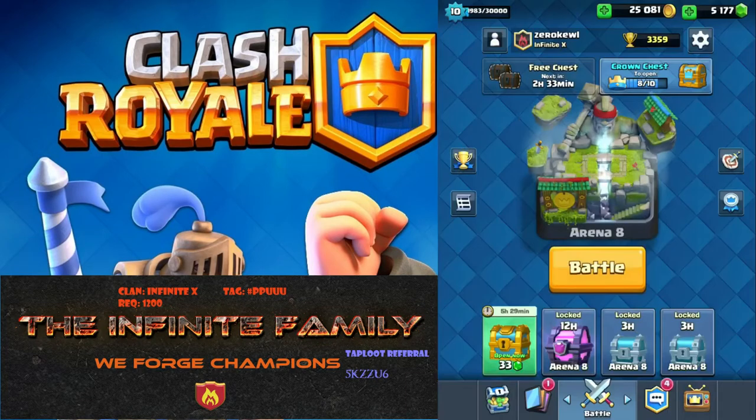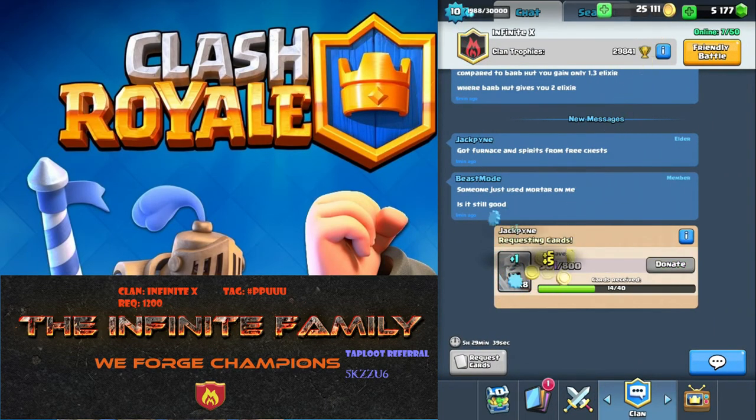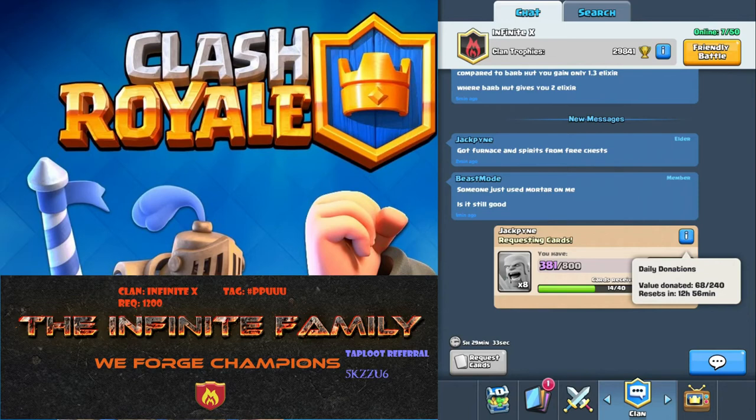I've been gemming chests, which is how I got my magical chest, so I'm taking a little break trying to figure out what to do. I did notice that donations were reset. On my other account, donations reset around 7:30, and it said I was 107 out of 180 with 26 minutes to go, so I got a whole bunch of extra donations.